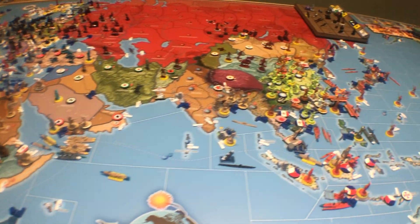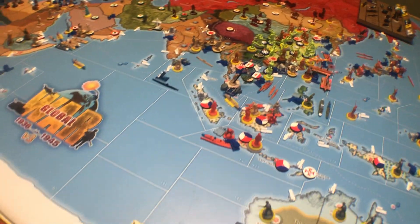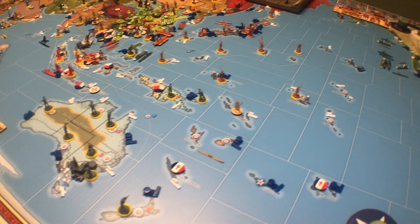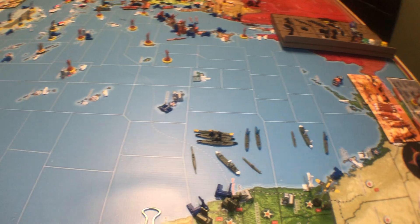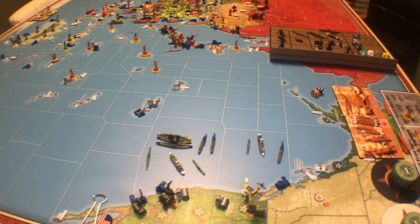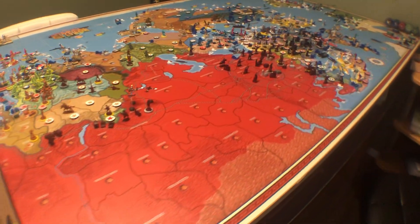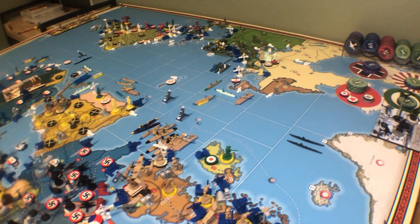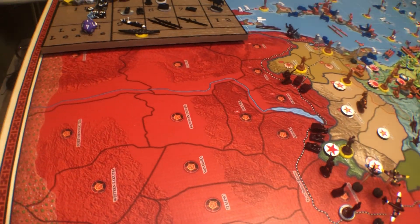Now let's go up to the other side of the board. Lots happening up in Malaya. Lots happening up in China there. The Americans are at income level 34, so at 35 they can finally start moving their units around. You can see those two subs there, and there's some subs over here - they're going to go on and do some attacks this turn.